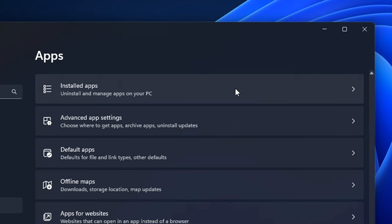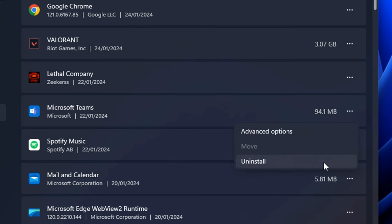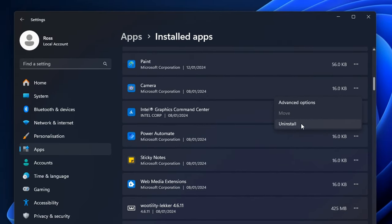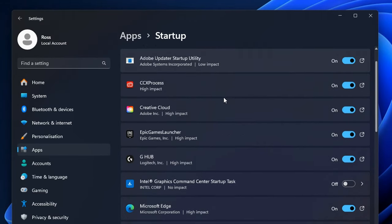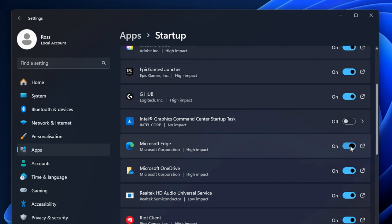I also like to go into installed apps and uninstall any applications I don't use — like Microsoft Teams, or Mail and Calendar since I use Gmail. There's a ton more you can find to uninstall. Another important thing: under Startup Apps, go through any apps you don't want starting when you boot your PC and turn each of them off. This does, again, boost your FPS.